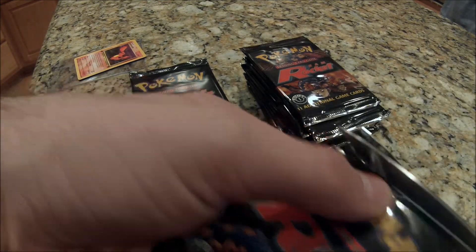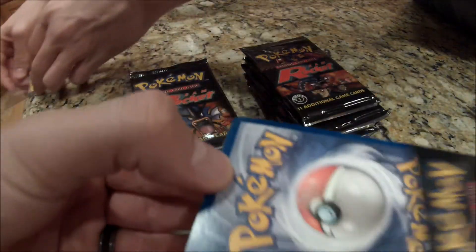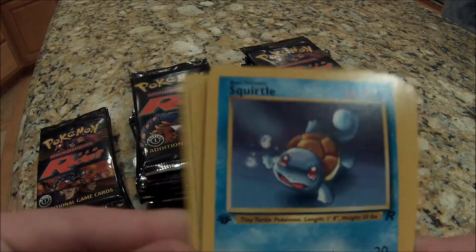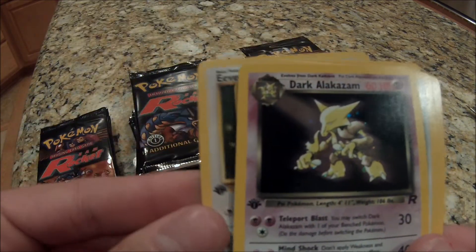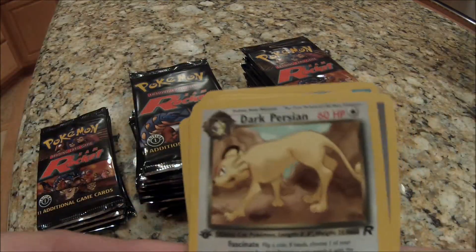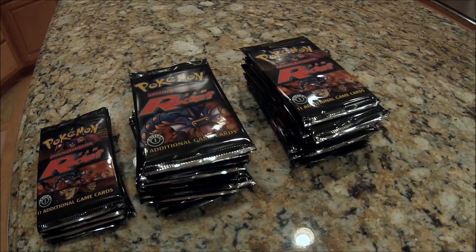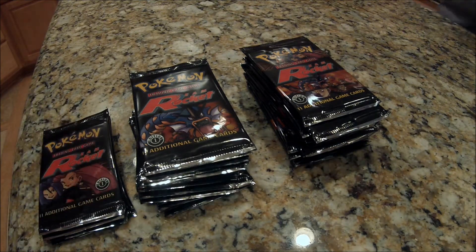So now statistically this next card should be a holographic. Statistically. Psyduck, Slowpoke, Voltorb, Squirtle, Ponyta, Rattata, Eevee. Holographic Dark Alakazam! That is awesome. Dark Persian, Dark Wartortle. Impostor Oak's Revenge was in the last batch — well, that's because those are random. That's why when you buy packs individually you'll get random, but if you buy a box, statistically, right.